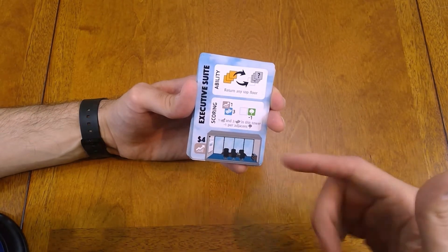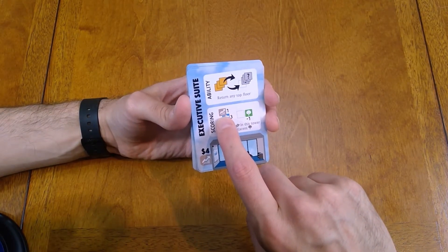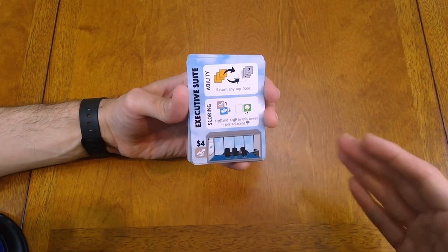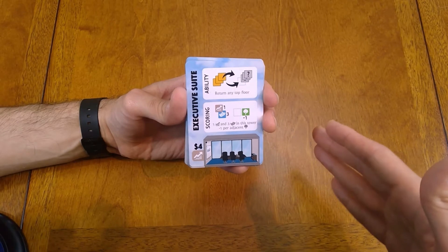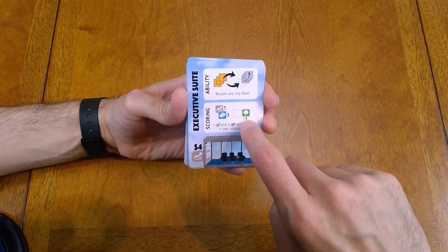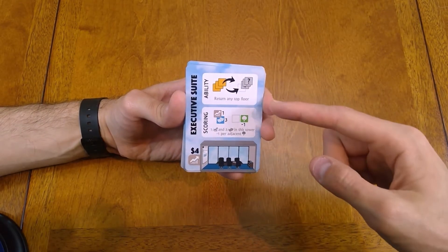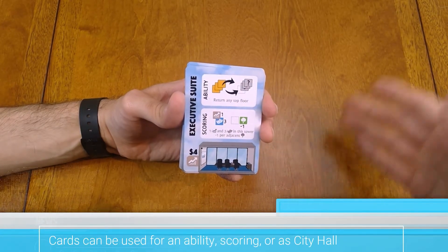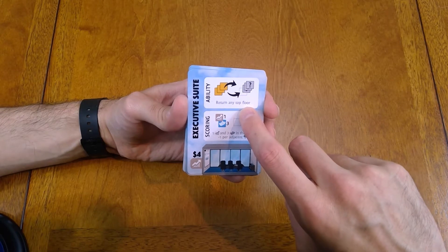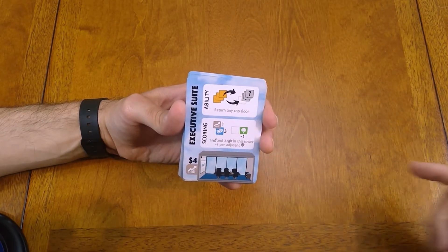You have the scoring condition, should that be the top floor. The symbols and iconography really help. It basically means if there's a business floor in your plan, you get a point; if there's an entertainment floor — the little theatrical symbol in blue — you get three. Interestingly, cards not only interact between buildings in your area, but cards of everyone else and City Hall also affect each other. This card says if you're adjacent to a building with a green on top, you lose a point. If you don't want to use it as a scoring card, you can use it for an ability and put the card back into a pile available to draw from. The ability here lets you return any top floor to the draw decks — and that's anyone's, not just yours.